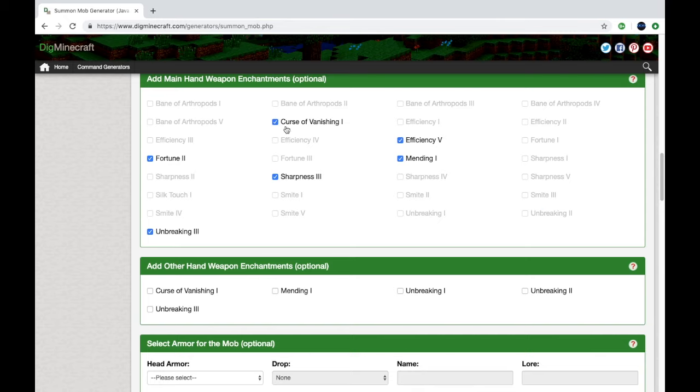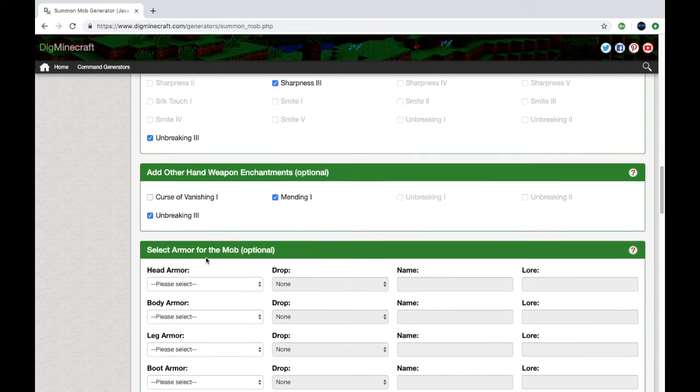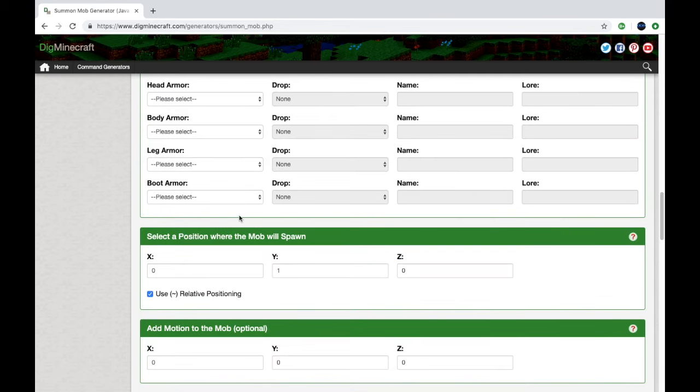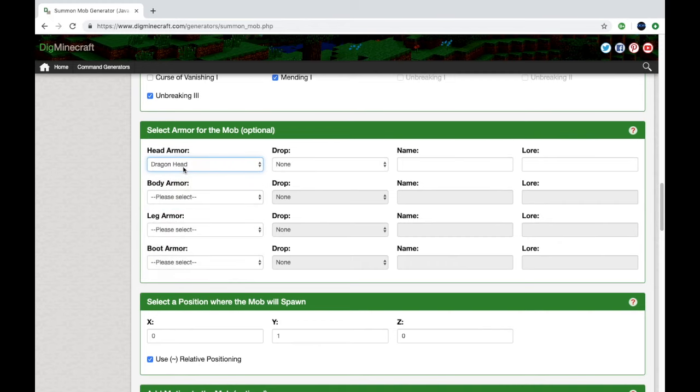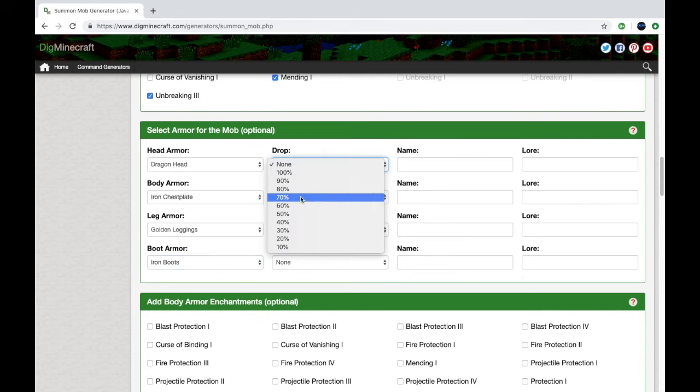And then you can put enchants on the certain weapons that the mob has, so like Sharpness 3. And then you guys can go ahead and select all the rest of the armor. This is the armor part, so you can do whatever you want — iron chest plate, diamond boots, it has all the things. Then drop rate, how often you want it to drop. And if you want the armor on the mob to have a certain name, you can go ahead and name it — like Bobby's armor.